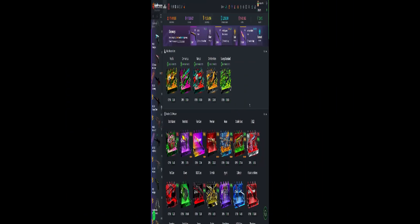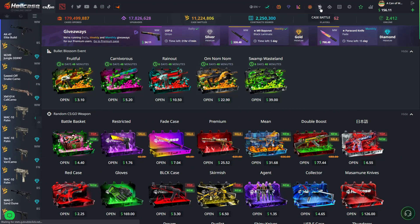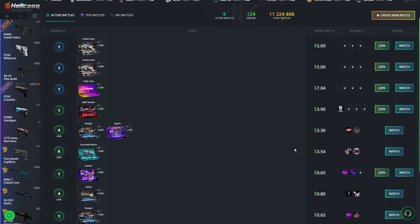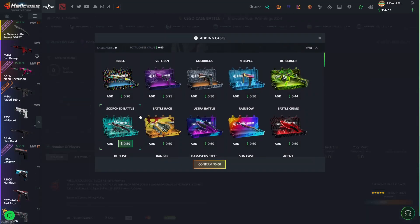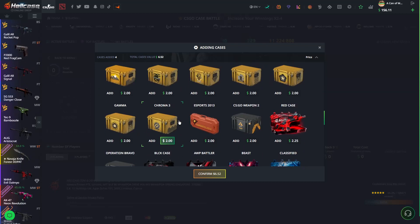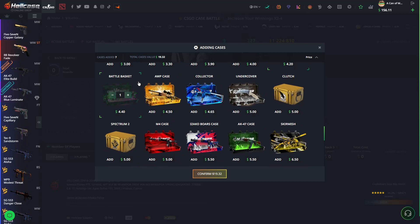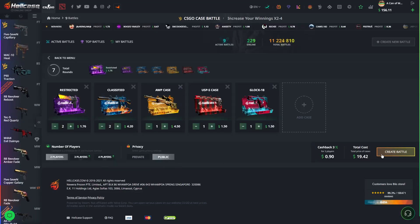Let's get straight into it. Starting off with $156.11 in the balance. I want to start with some case battles — nothing too crazy. Let's do like a $20 battle: USP Glock, two restricted, two classified. We'll top it off with an op case. $19.42 battle.